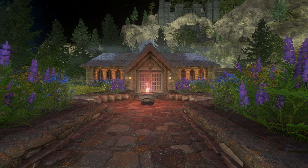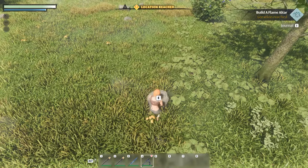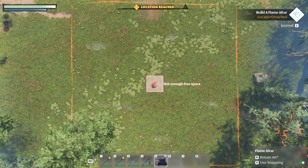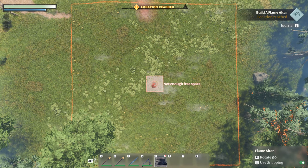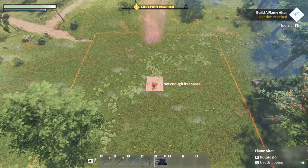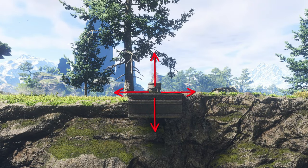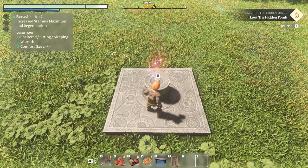The first step to building your dream base is claiming your piece of the wilderness — this is where the flame altar comes into play. It's surprisingly easy to craft, requiring only six stones. Once crafted, place it in your toolbar and select it. Placing it will claim a reasonable area of 40 by 40 by 40 meters, creating a zone for you to start building in. The building radius is centered around the altar itself, extending in all directions.